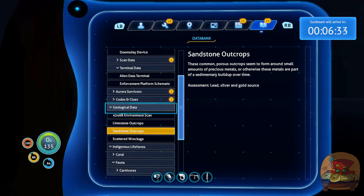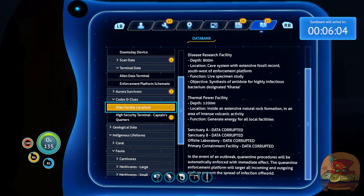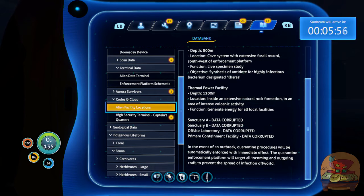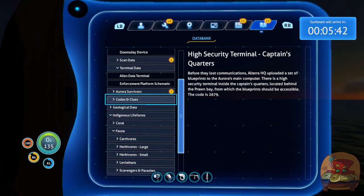We should probably scan the shale. Sandstone. Research facility: function - life specimen study, synthesis of antidote for highly infectious bacterium. Sanctuary A - decrypted. Sanctuary B - decrypted. Offsite laboratory - decrypted, inside an extensive rupture in an area of intense diative hypothermia. In the event of an outbreak, quarantine procedures will be automatically enforced. The quarantine enforcement platform will target all incoming and outgoing craft to prevent the spread of infection. Before they lost communications, Altera HQ uploaded blueprints to the Aurora's main computer. There is a high security terminal inside the captain's bay, behind the prawn bay. The code is 2679.